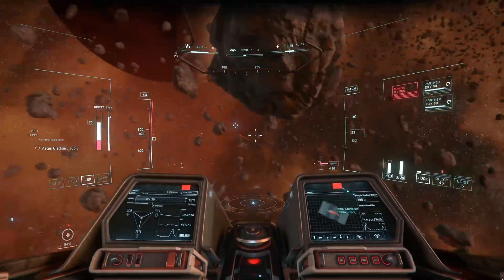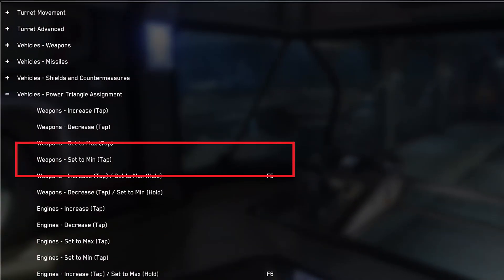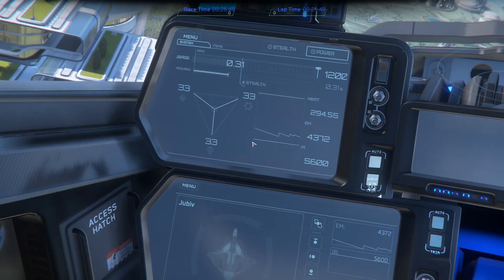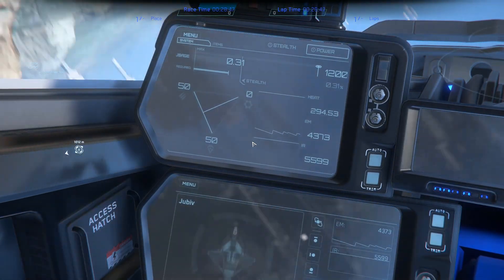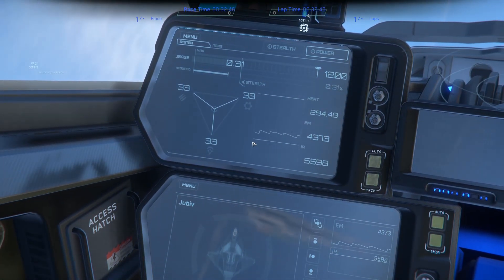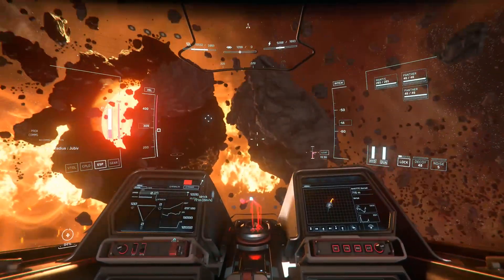You probably need your weapons and your boost for this situation. So instead of allocating power to both weapons and boost, you can actually just minimize shields by using the special binding for this. The power that was in shields will automatically be redistributed evenly between weapons and thrusters. Some players prefer to manage capacitors this way, choosing what isn't needed right now instead of what is.